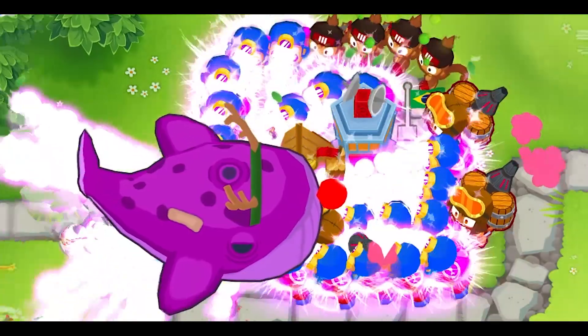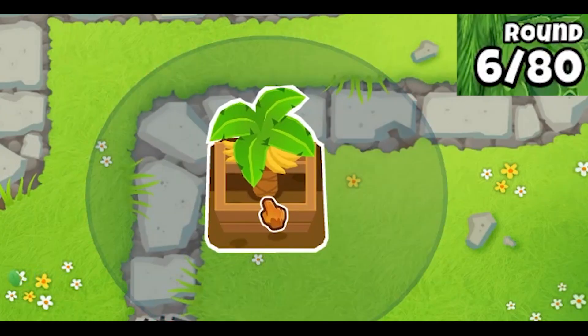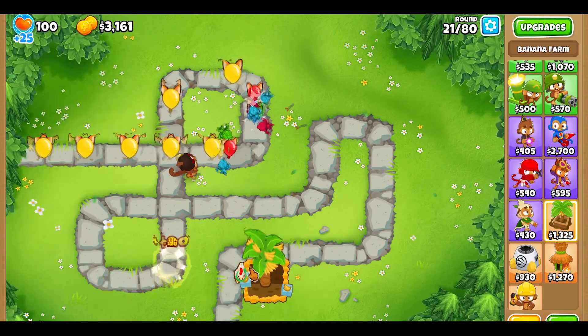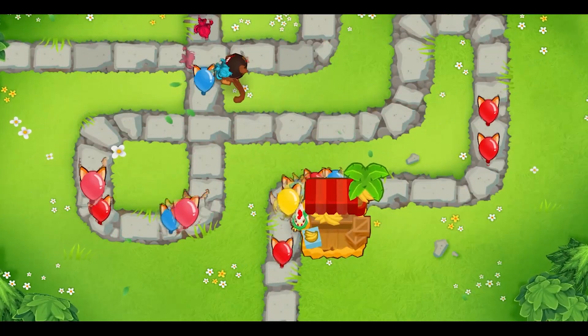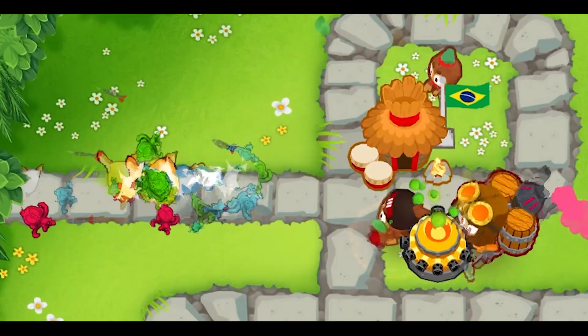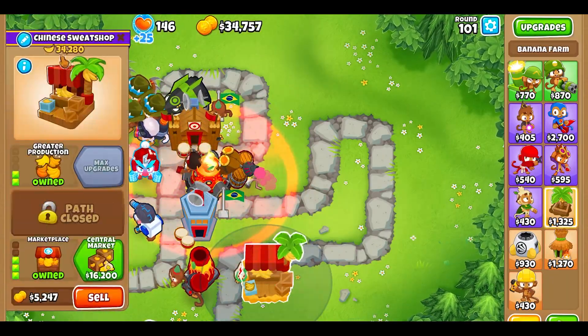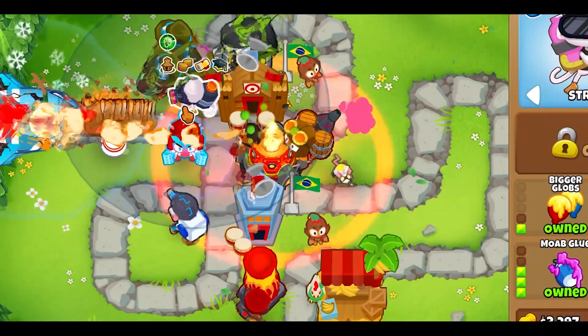The other cross paths for the Marketplace had basically the same story. Open up with the free Dart Monkey, get the farm on round 6, afford 2-0-0 by round 13, and 2-0-3 by round 21. The early game here was also rough due to the lack of defences, but I got back on track once we had the complete farm up and running. In the end, the 2-0-3 farm generated $34,000, which is slightly less than the 0-2-3, and was bought on the same round.